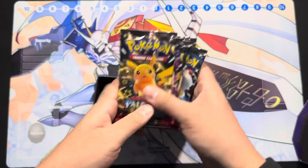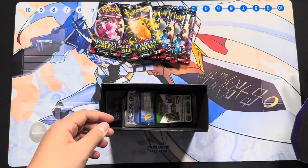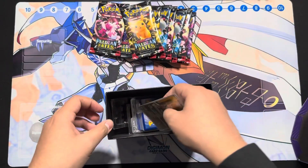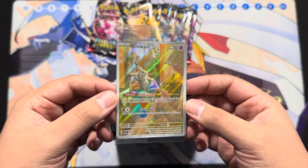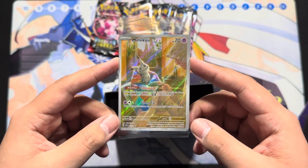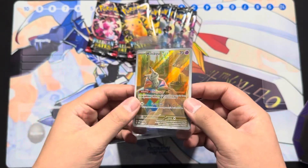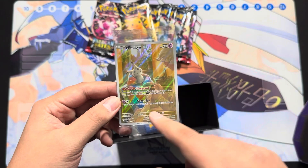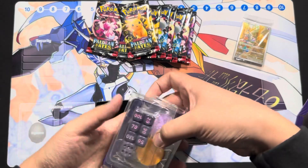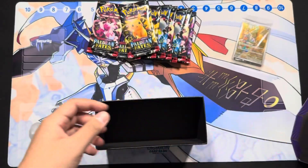You get the packs, the sleeves — sleeves look pretty cool — the ETB code card, and that's the promo you get. This is the regular ETB. I do have some Pokémon Center ETBs coming in hopefully tomorrow; the difference is you get an additional pack or two, plus this promo and another promo with a Pokémon Center stamp. Then the counters, status bars, dividers, and a brick of energies.